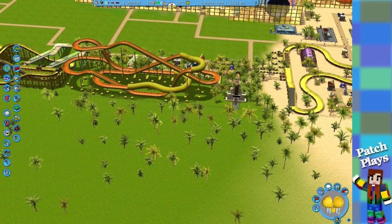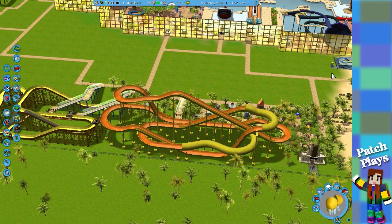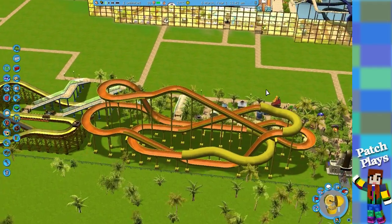Hi everyone, welcome to another RollerCoaster Tycoon Water World. Today we're doing transportation. Looking back on the last beach area, I didn't put any bins down or benches, so I put down the beach torch shell bins and a Lentis bench because I thought that looked beachy.